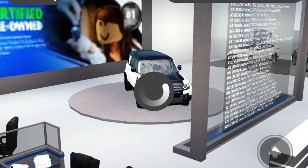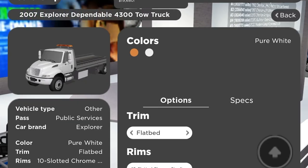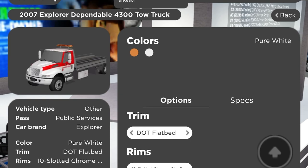It's $41,500. Let me get some money real quick by wasting Robux, I guess. And a flatbed — a DOT flatbed. Let's get the DOT flatbed.